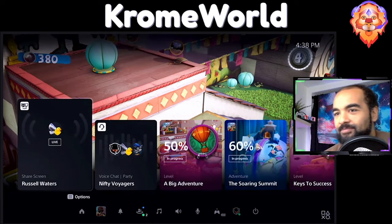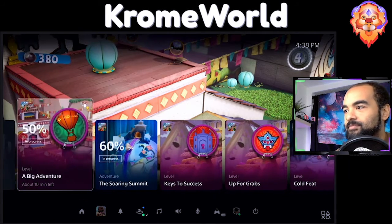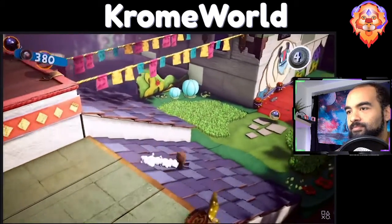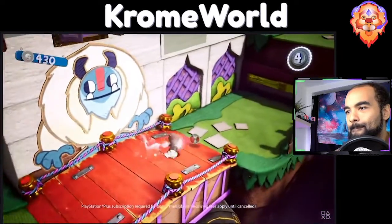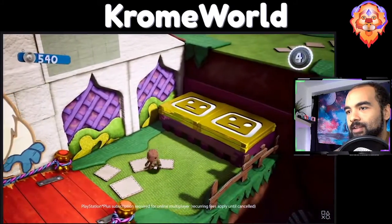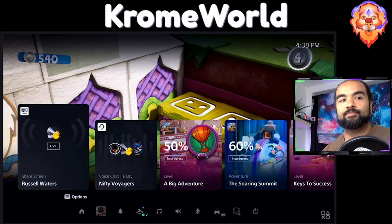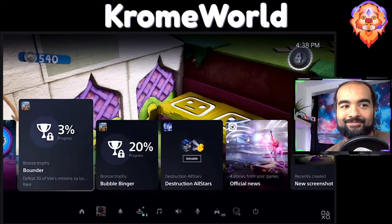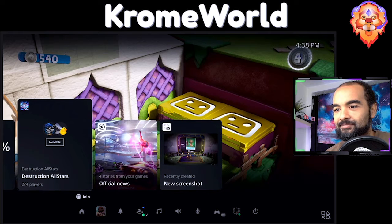So far we've seen how activities on PS5 will make it easier and faster to hop back into PS5 games, and how you can get in-game help and chat with your friends. That leaves online multiplayer gaming — let's check it out. I see that some of my friends are online, so it's time to say goodbye to Sackboy for now and spin up a match of Destruction All-Stars. One of my friends in the party has already started a match and we can join them from this card in the control center.